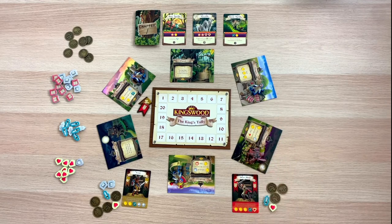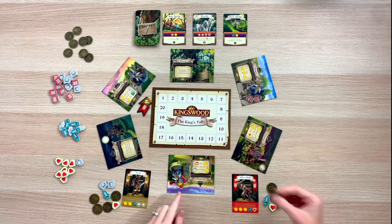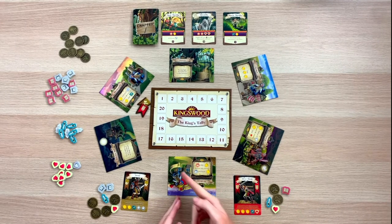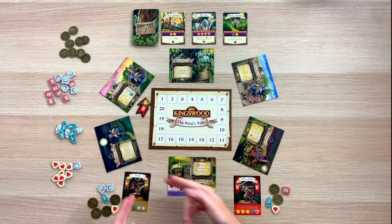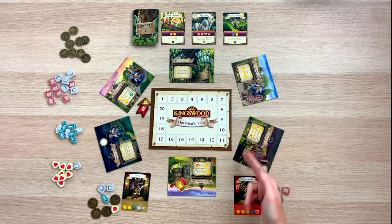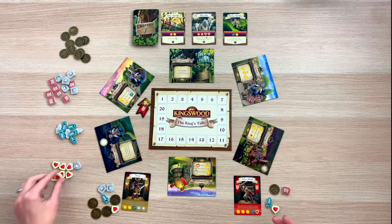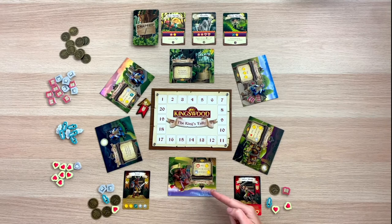Now it is Silver Shield's turn. Looking at the monsters, everybody needs spellbooks and Silver Shield has none. So I'm going to the academy and paying a coin to gain a spellbook. Whenever you get resources, they always start out on the refreshed side. I can really only move this adventurer toward the witch's hut since the guard is blocking the other direction. The witch's hut lets me use the ability at the location of the Kingsguard — which is the tavern — so I pay a coin and get another heart. My red guard then moves to where my adventurer started.